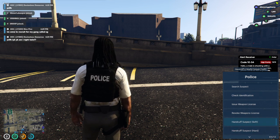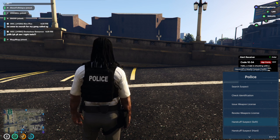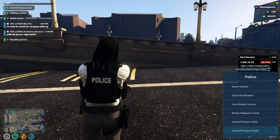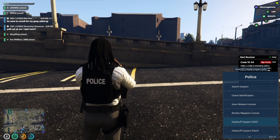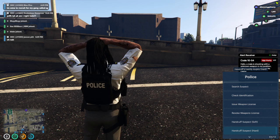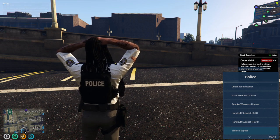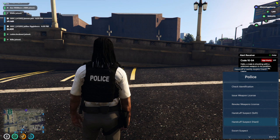Soft cuffs and hard cuffs — this is pretty self-explanatory. Soft cuffs means the suspect is able to walk around while being cuffed; hard cuffs means they cannot move while being cuffed. We typically do not use soft cuffs unless the suspect is very compliant, or if you're already in the PD and they're dealing with a lawyer scene or something along those lines. Typically it's always going to be hard cuffs — I would keep it at that.